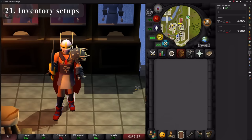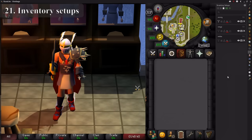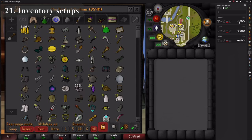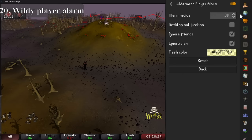Inventory Setups allows you to quickly access and save specific gear layouts. Put on any gear you want to keep as a setup, open the inventory setup tab, click plus, then add a new setup. Give it whatever name you want and now any time you're in the bank, if you click the icon, the bank will only show you the gear that was in that setup — which also includes your inventory if you wanted.